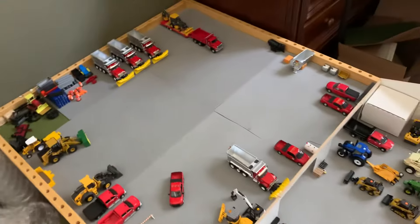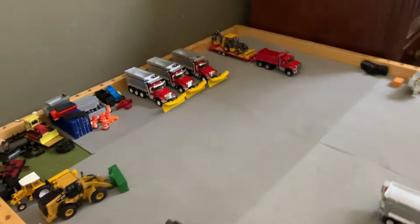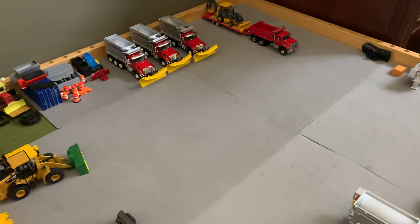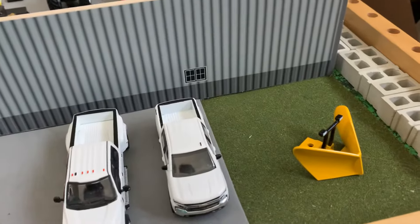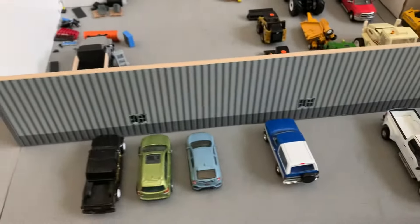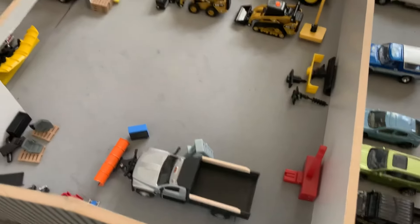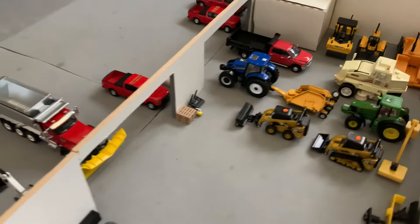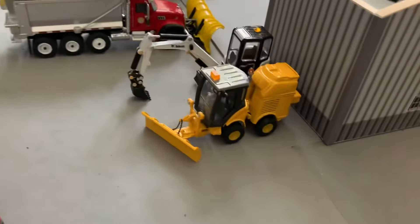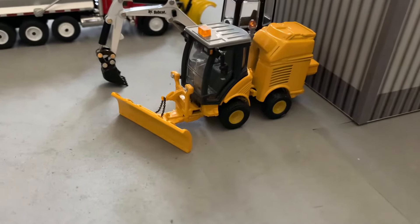Now we're going over to the public works department. Excited to finally show you guys this. They use pretty much all red vehicles and take care of a smaller town area. This is their building — of course all public works have a V-plow located outside. Employee parking is inside. They're getting ready for summer time: taking off the plows — one already had its salt spreader taken out, another is waiting to go in to get its plow and salt spreader taken off. They have one sidewalk machine for the one main street in town.